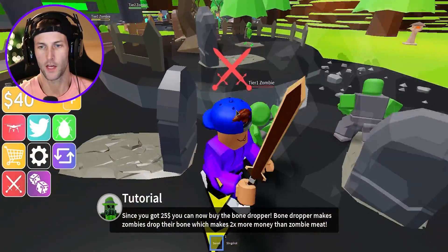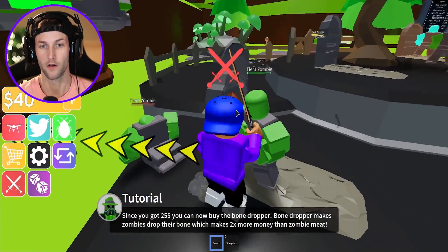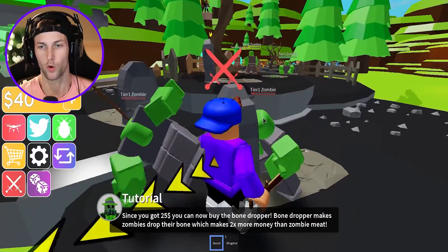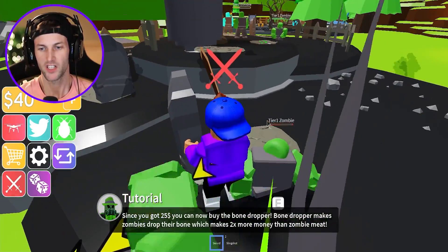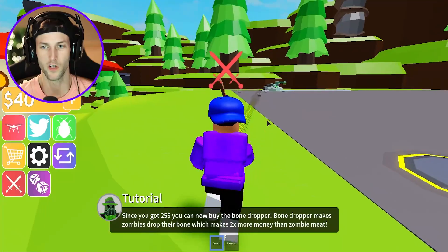I think we will be good if we just take these two guys out real quick — that should give us more than $50. We only need 10 more dollars, so hopefully we can get this guy out of here. Zombie cash — that's what I like. I like to cook zombies. I'm going to turn both of you into roast beef cubes.